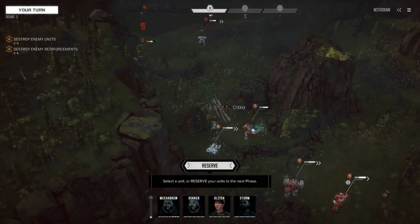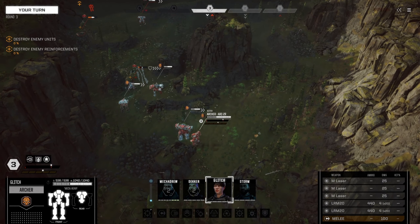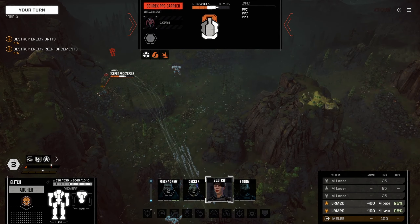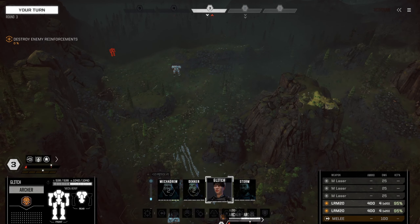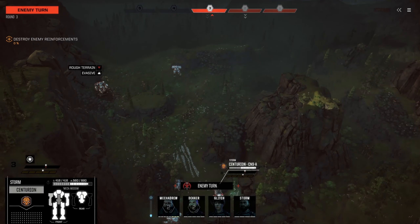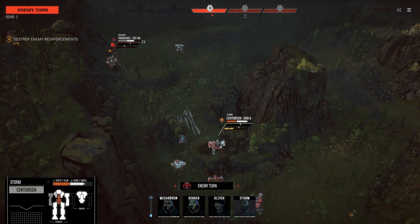Our Centurion's chest is gone. I'm hoping we can give him some cover. We've got to get rid of that vehicle — nice! Okay, so we don't have to worry about the three PPCs slamming into us; knocked out a vehicle. What's this bat-looking guy — oh it's a Trebuchet, so he's a missile mech. Just survive this. They did a lot of damage to my Centurion — yeah, we're gonna move Decker in.